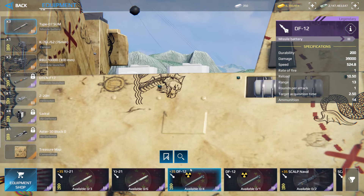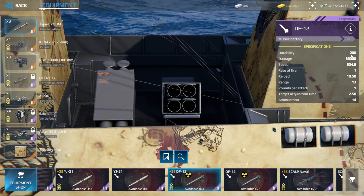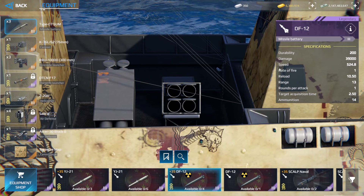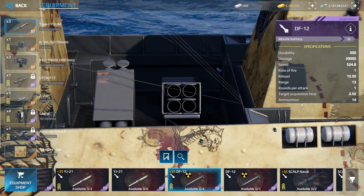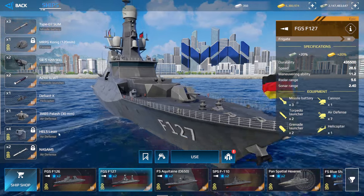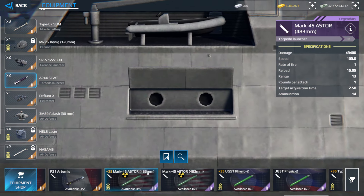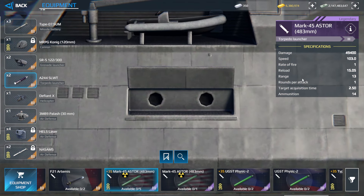You can also get the DF-12 nuclear missile — its durability is 200 and damage is 3,900. Additionally, you can get the Mark 45 Aster nuclear torpedo from this event, and these are its stats as well.